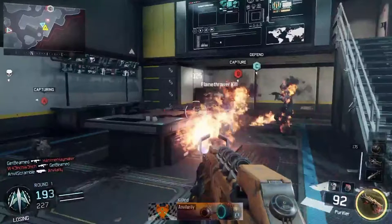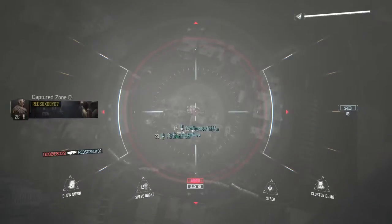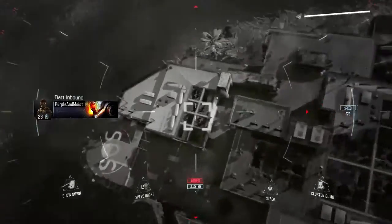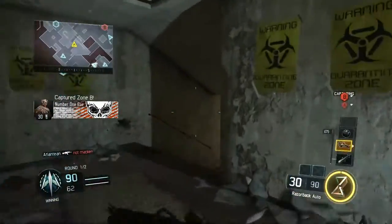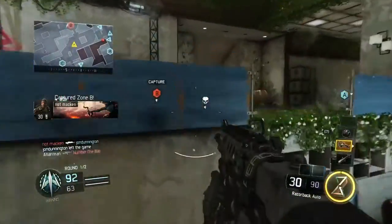I can see how this would be insanely useful in a game of Hardpoint, maybe even Domination on the flags. The ability for this specialist is called Heat Wave. When activated, Heat Wave sends out a paralyzing blast from Firebreak that will stun and disorient enemies, making them easy targets.